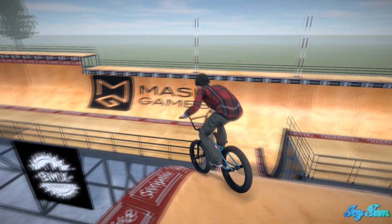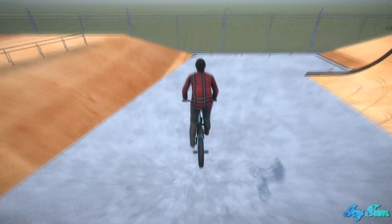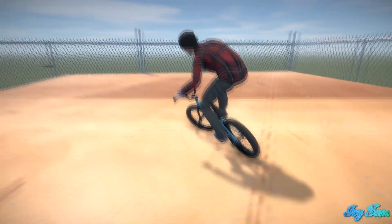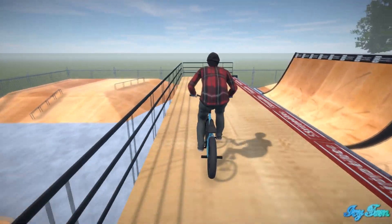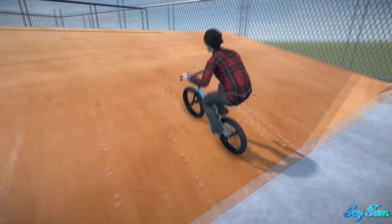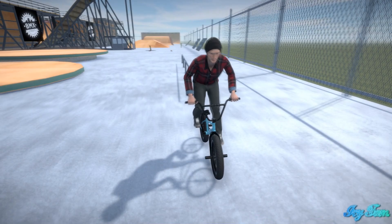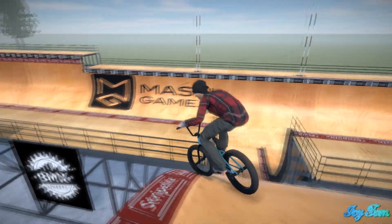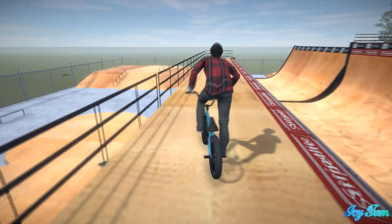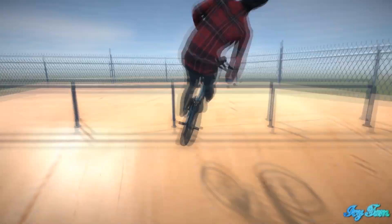Hey, what's up guys, just bringing you a new video for BMX Streets. There's a few cheats out now that you can unlock on the game. We're just going to be trying this line out here and trying out the new cheats, just to see what they're like. You can also do front flips now - they're pretty easy, you just tuck up with your triggers, hold both analogs forward, and flip. Let's get into it.